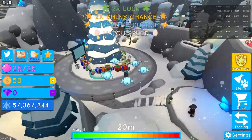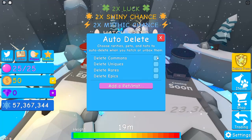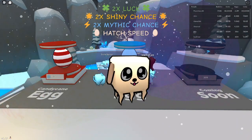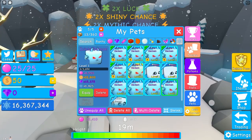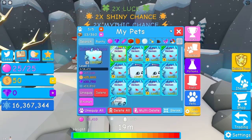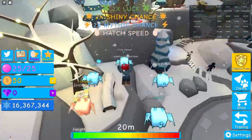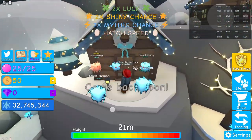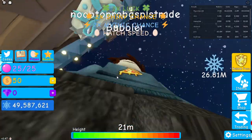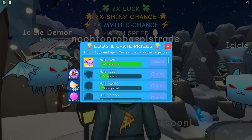Now we can go hatch with some insane pets — hopefully a legendary. We're gonna filter out everything but epics so we can get the best chance of not filling up inventory. I've come back after a little bit to see what pets we've got and we do have an upgrade. I don't have enough snowflakes to AFK for a bit, so I'm gonna gather some more. The series will continue until I get a secret — hopefully soon, because I don't want to do a thousand episodes.